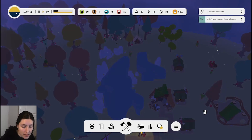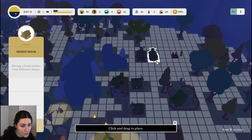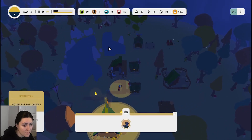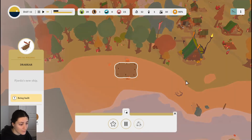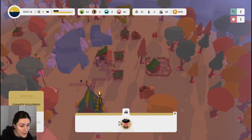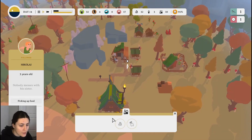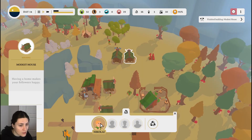We have two new babies born, and now we need to build a new home. Let's get going on that — build us a modest house. We can take somebody off of planks and back to building, and just get back to waiting for things to go. They're starting to add stuff to the ship. Maybe I should prioritize the house. Followers unhappy? Why are you unhappy? This three-year-old — is it because you don't have a house? We finished building the house. I guess you have a house now.